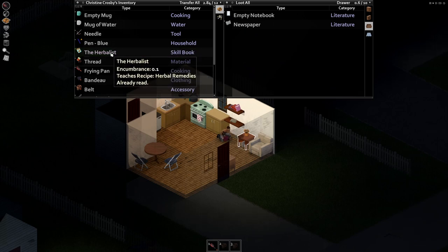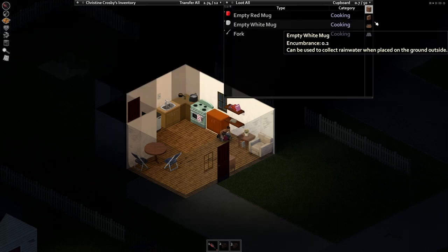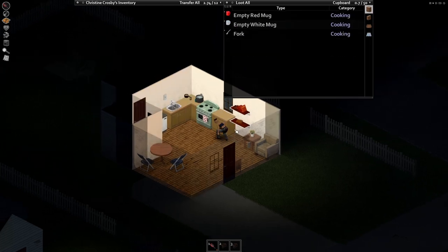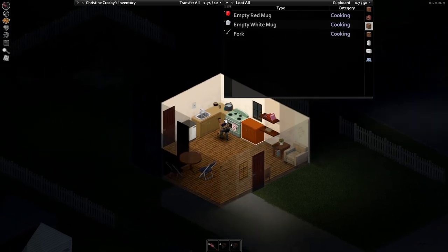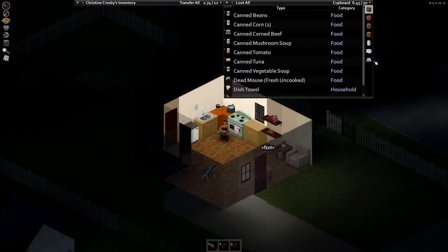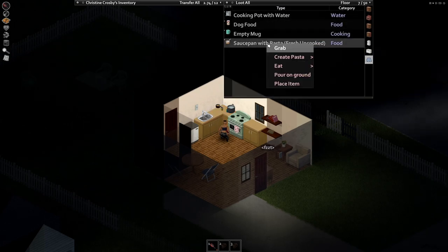Once you've read a magazine, get rid of it — it's extra weight. Books make you happy if you're getting miserable. If you see something on top of a shelf or cupboard, hit the floor icon to look at what's on top and you'll find things like a saucepan.